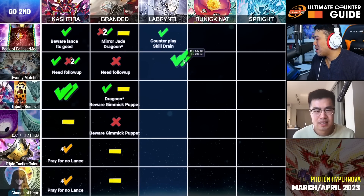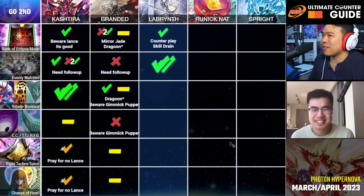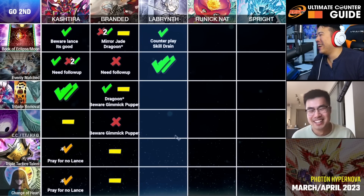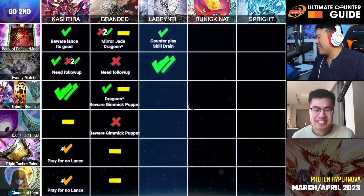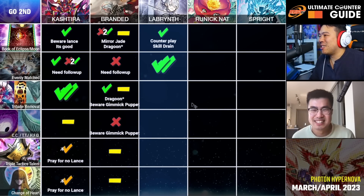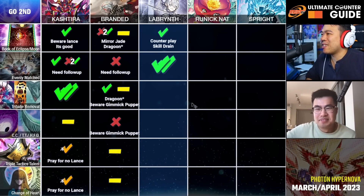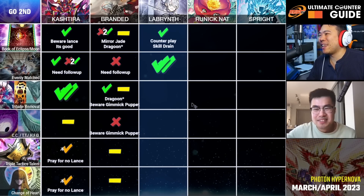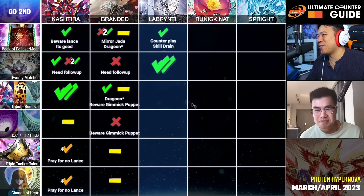Evenly Matched against Labyrinth — I'll put a double check on this. Because if you don't negate it, you're probably winning. They're forced to activate Big Welcome just to bounce the card back into their hand right away to maintain some value. And everything else is going away for good.